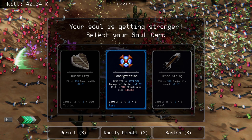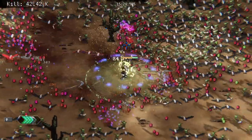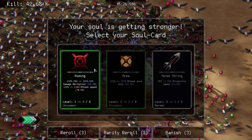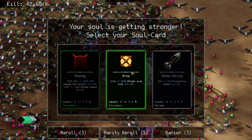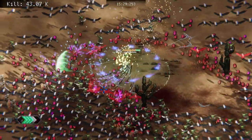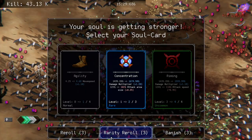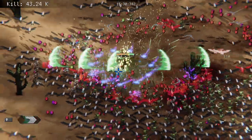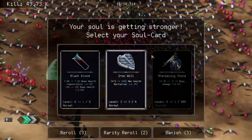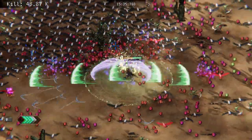Less attack area — no — more base health, more base health is good. We'll take just more area without any negatives. We'll do a rarity reroll — yeah, we'll take another upgrade to wind blade. Yes please — 430 max health multiplier!